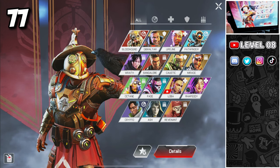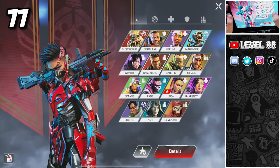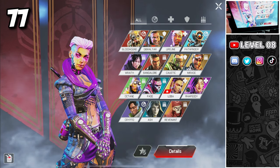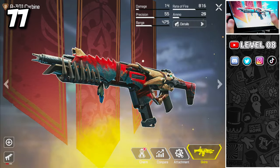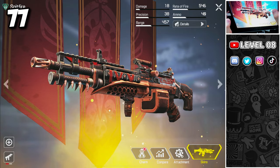If you are new to Apex Legends Mobile, I recommend Bloodhound, Octane, Bangalore, or Loba as beginner-friendly legends. If you are looking for weapons that are easy to use, go with the R-301, Flatline, Volt, Eva-8, Spitfire, or Alternator.